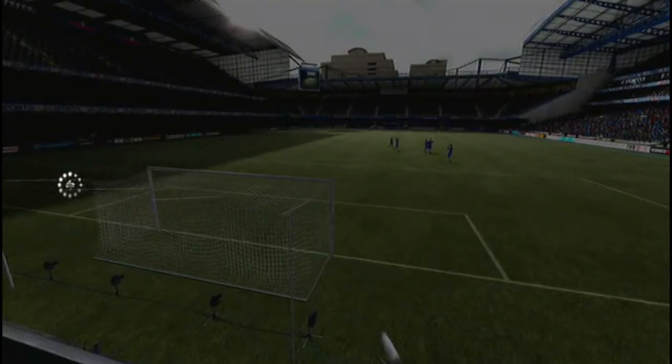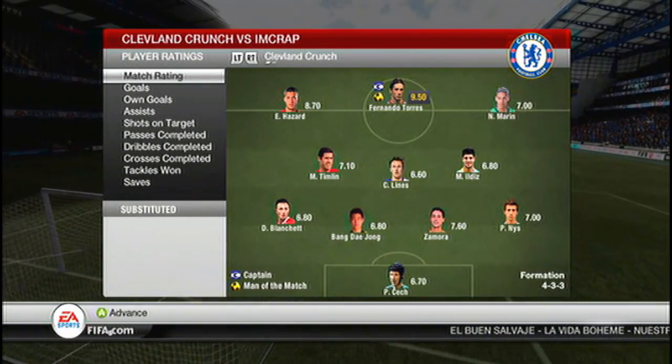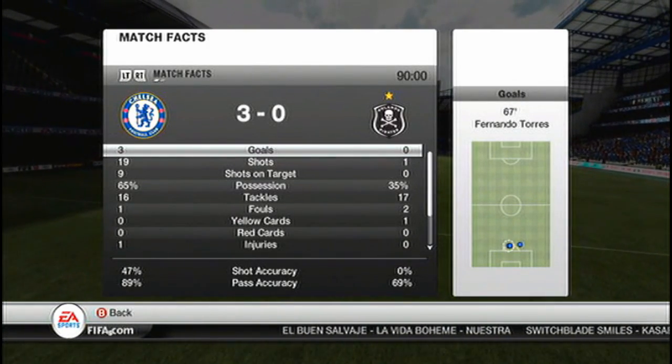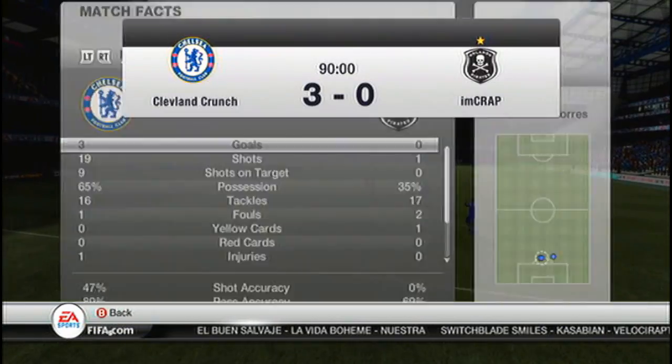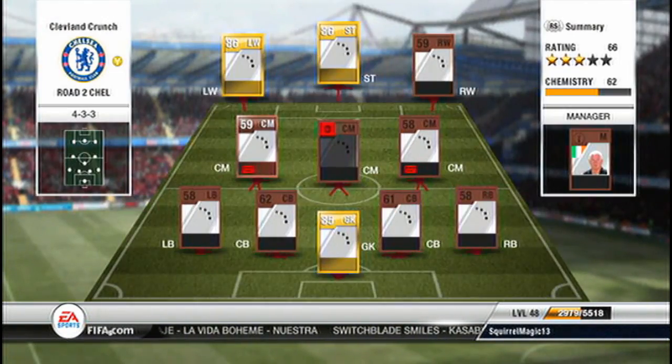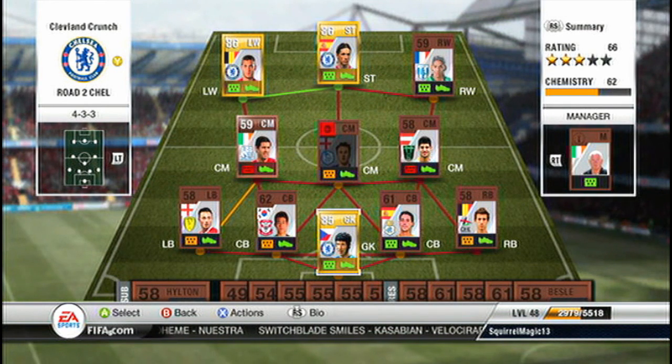Probably should have won by a lot more, but what are you going to do? Take a look at these stats: 19 shots to one, possession heavily in my favor. With that win, we get to add another Chelsea player. You guys leave a comment down below and let me know who you'd like to see me add. My vote is for Frank Lampard — we just added Cech last time, and I think adding Lampard would help out Torres up front and definitely give us a lot better midfield. But leave a comment, let me know who you'd like me to add. And remember guys, protect your nuts.